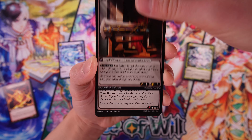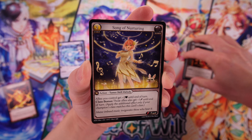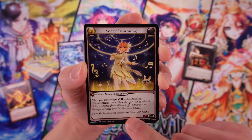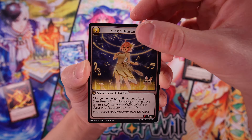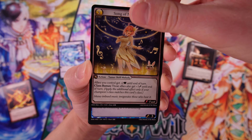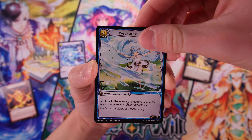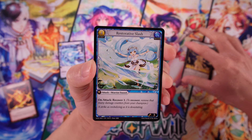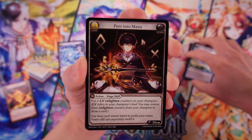Really loving the art on this — nice colors, great anime vibes. It looks really distinctive with that more familiar card design, a little bit more like Magic the Gathering than Force of Will, Buddyfight, Cardfight Vanguard, those kinds of games. Restorative Slash — notice here the colors are a little bit different on some of the borders. Maybe that has to do with elements, like whether they're water or fire. Peer Into Mana — we've got an action, common, champion.